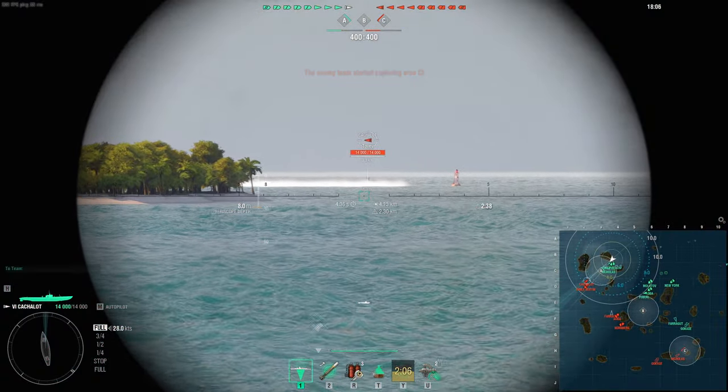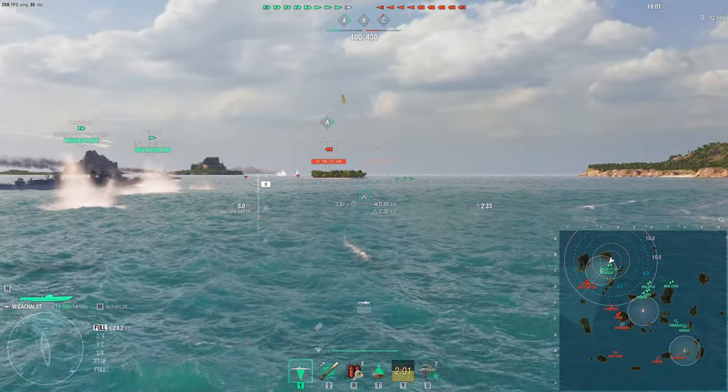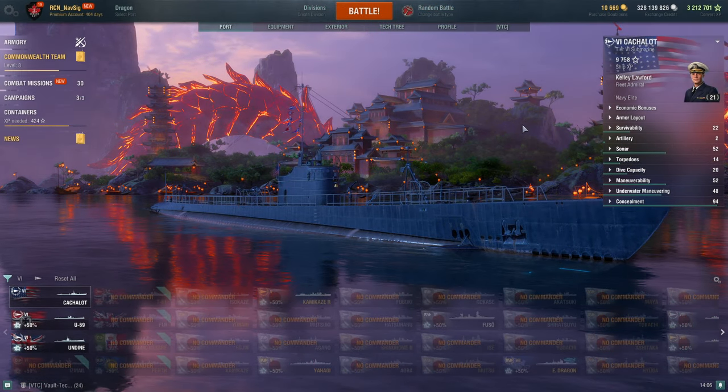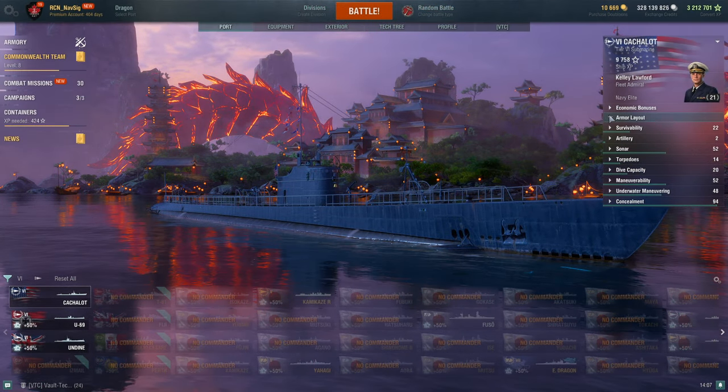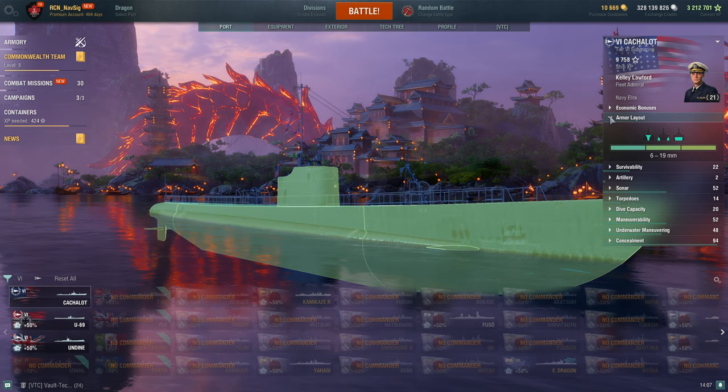Let's jump in and go through the review, and I'll talk at the end about what it can and can't do. Right off the bat, her armor is completely paper thin — like paper-mâché underwater — so don't expect much. Survivability is 14,000 HP, typical for a Tier 6 boat.